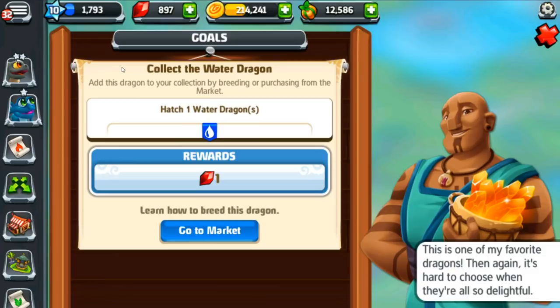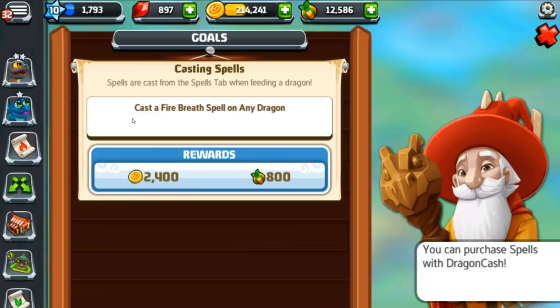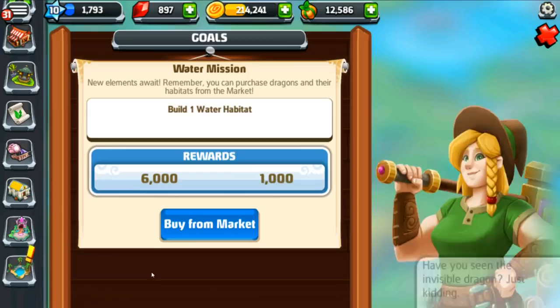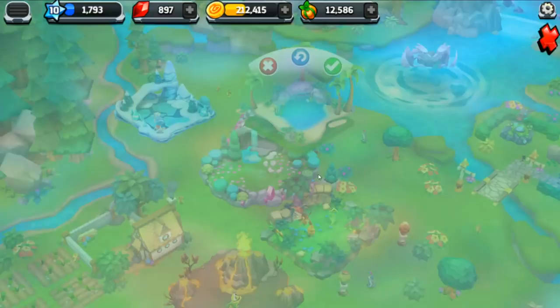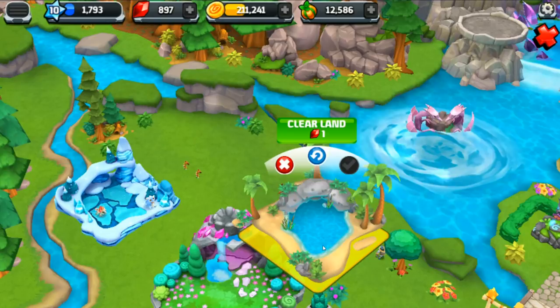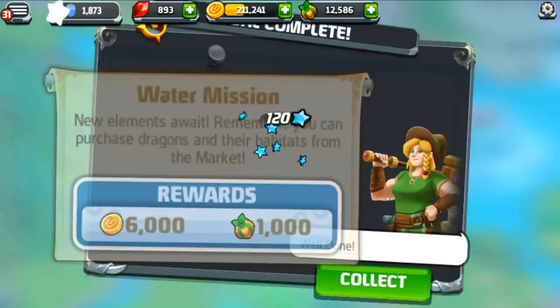We need to hatch one water dragon to complete this quest, and we also need to hatch a thermal dragon and cast a fire breath spell on any dragon. We need to expand the trading post, build decorations, and now we want to build a water habitat. We could also build the spirit habitat — I kind of want to put it right next to the breeding spot. Watch out everybody — let's speed up the water area!